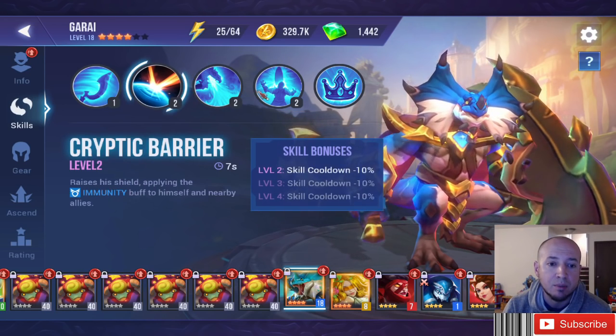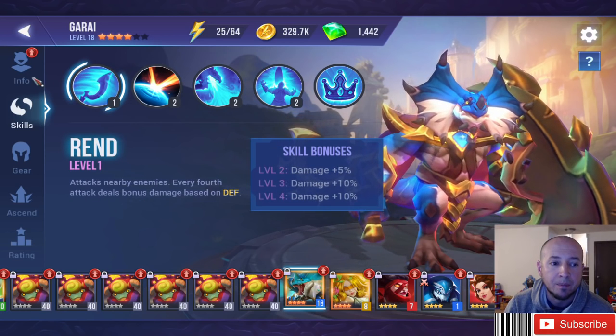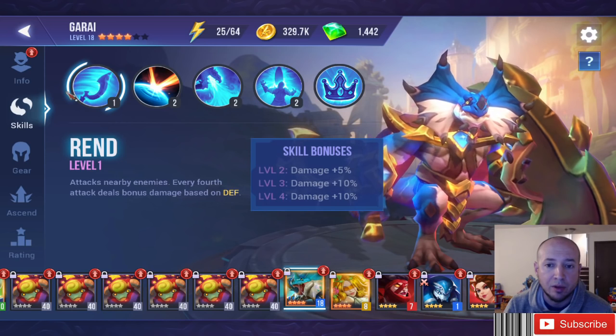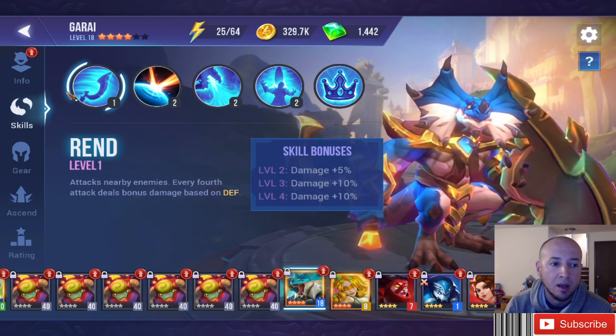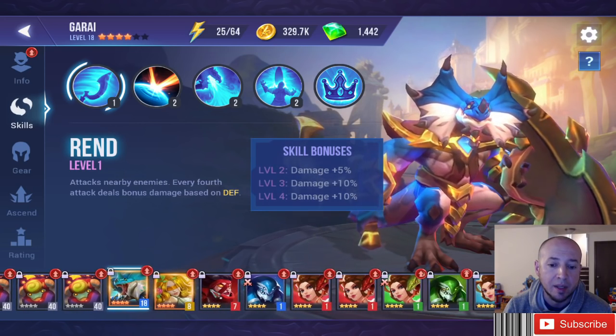Water Basilisk lowers defense, brings immunity, disorients enemies, and is a defense-based monster. You can build him with high resist and put Dazzling on him just for the extra stuns on the enemy team. It's just another great example of using Dazzling.